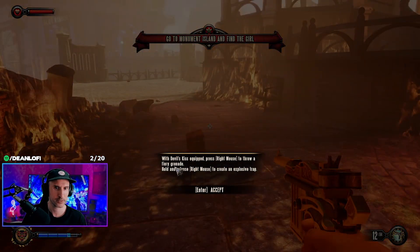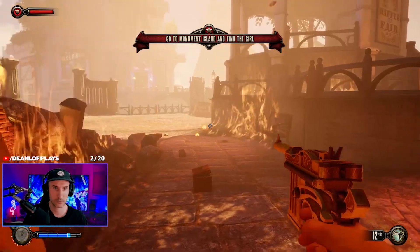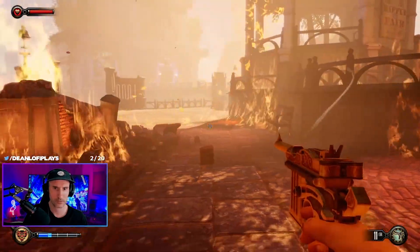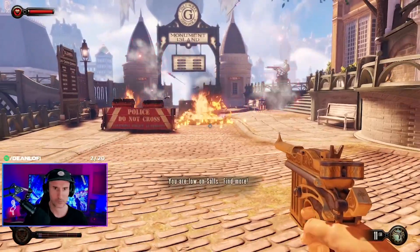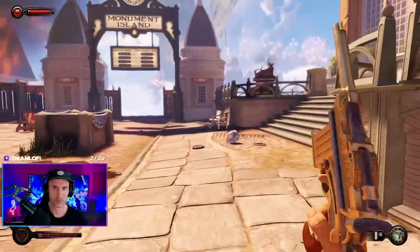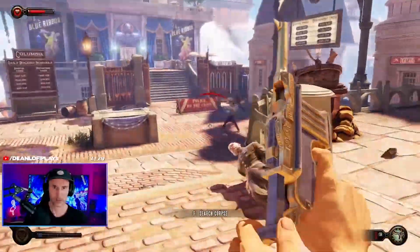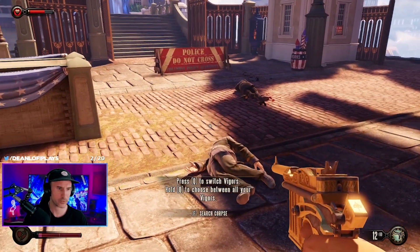So how do you cycle through those? With Devil's Kiss equipped, press right mouse to throw a fire grenade. Hold and release right mouse to create an explosion trap. Okay, switch vigors — there you go. I like the feel of the gunplay in this game.